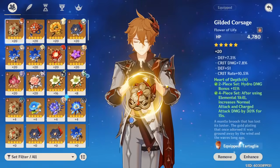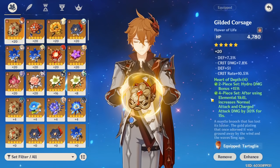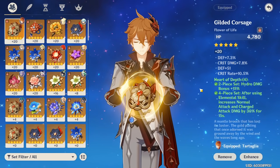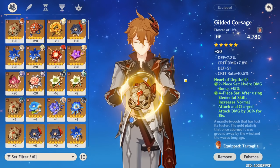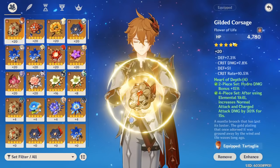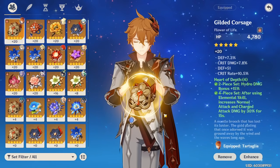Now, what you guys have been waiting for — the set on Child. The previous good sets are all outclassed by this one. Even if you were running two-piece Noblesse before, the other two-piece you want is Heart of Depth. The four-piece Heart of Depth is definitely the best set on Child because of the 30% attack damage, comparable to four-piece Bolide, but now you also get 15% Hydro damage bonus which buffs your ultimate too. I always use the four-piece Hydro set on Child in the DPS showcase, except for one clip where I'm using two Noblesse and two Hydro — which is where I crit 500k — because for burst damage, Noblesse plus the new Hydro two-piece is higher burst damage.